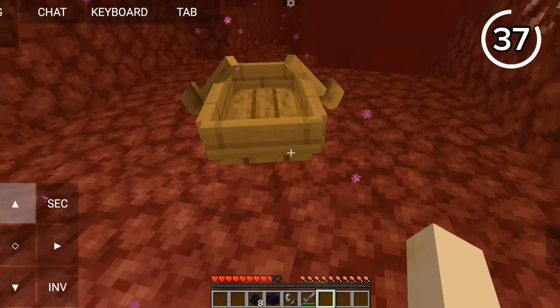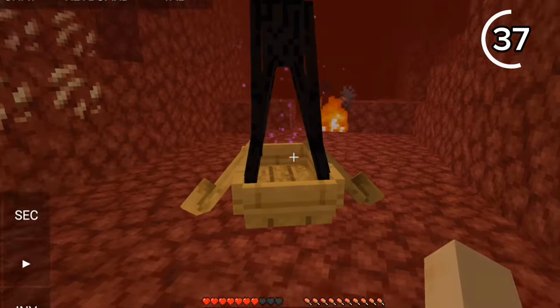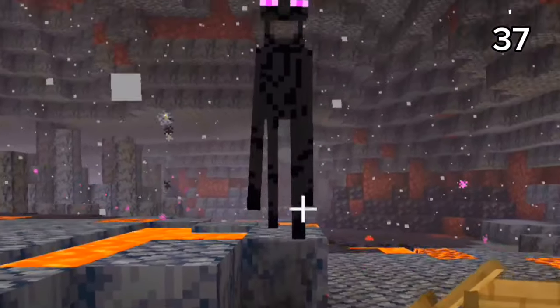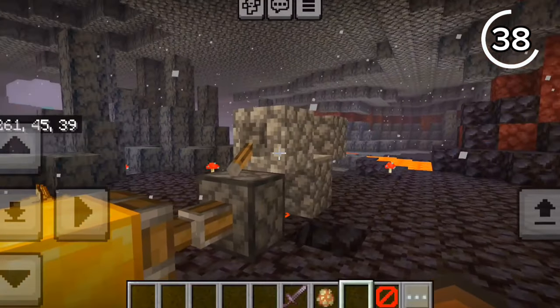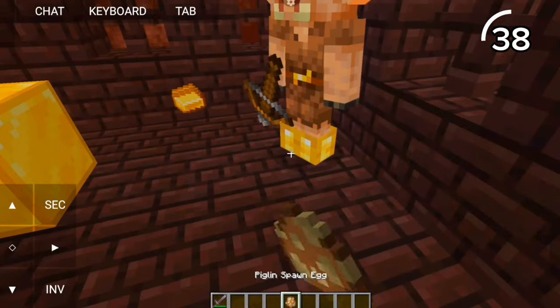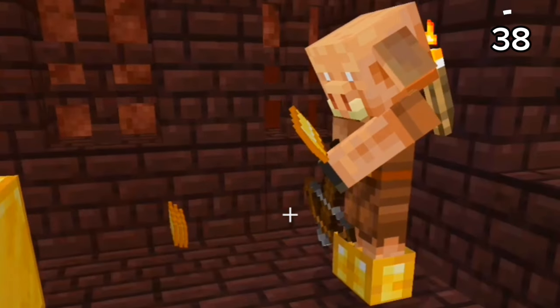On Java, you can trap an enderman in a boat and he can't escape. But don't try this on Bedrock or else it will backfire. Look at how fast this piglin is trading — on Bedrock, repeatedly pushing a gold block makes them trade faster, but the piglins on Java are smarter than this.